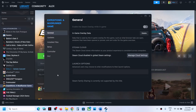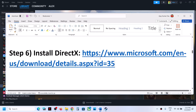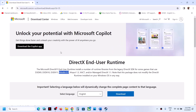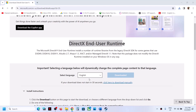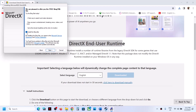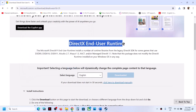The next step is to install the DirectX file. Copy the link provided in the video description and open it in a browser — it will take you to the Microsoft website where you can see DirectX End-User Runtime. Click Download, and once the download is complete, run the exe file. Click yes to allow, accept, click Next, uncheck Install the Bing Bar, click Next, let the installation complete, then click Finish and restart your computer.